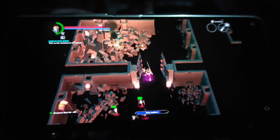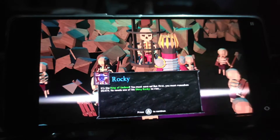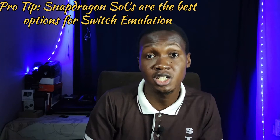When I had a Redmi Note 9 Pro previously, I was playing 2D games like Undead Hard 2 — a great 2D game — but my phone would get really hot, super hot, performance would take a nosedive, and then it would crash. With Snapdragon 720G or 732G type phones, the same thing can be said for phones in that same range, like the Helio G95, G96, G99, or the Dimensity 6080 — they share the same performance range and the same problems.